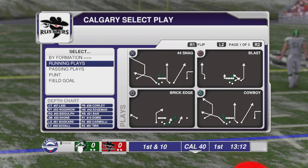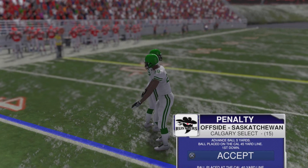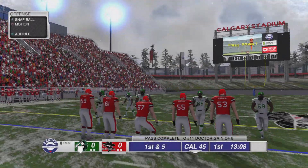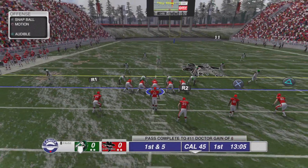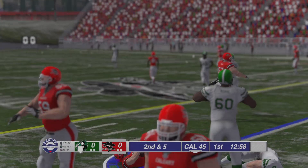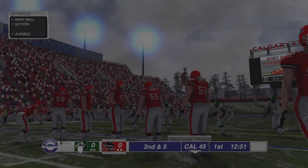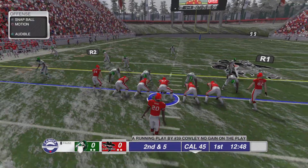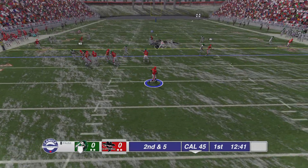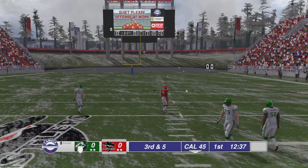Let's call a run play to start out - let's call Cowboy. Penalty, offside - sure, they committed a penalty. I don't know who I'm handing the ball off to. I got no yardage. Okay, we'll call a pass - Armor. I'm trying to look at the plays but this game is very poorly made. That was a horrible pass. Third and five.